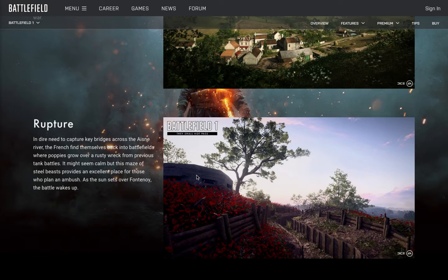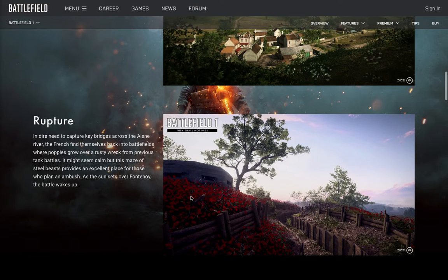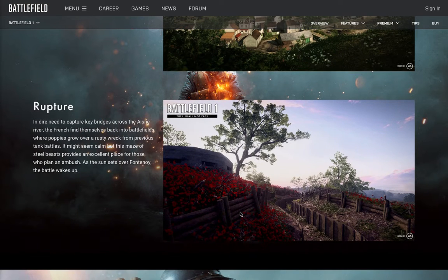The last map is all about scenery — it's called Rupture. It takes place as the sun sets over Fontenoy. We see a lot of poppies here. We get to fight as the French, but the poppies are a symbol of the British fighting in World War 1 and World War 2.